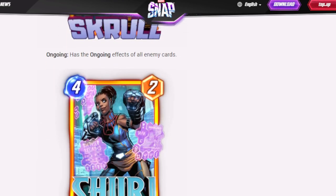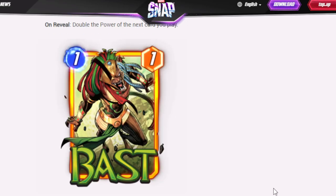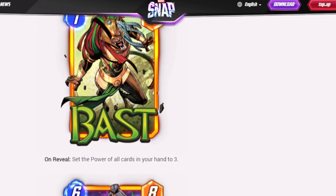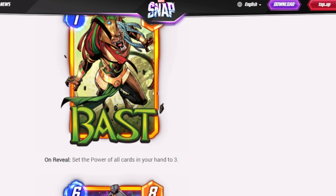Shuri doubles the power of the next card you play — basically now every card can be Black Panther. Bossed sets the power of all cards in your hand to 3, which is really good to counter Scorpion. And if you're running Cerebro, both Valkyrie and Bossed really help with that.